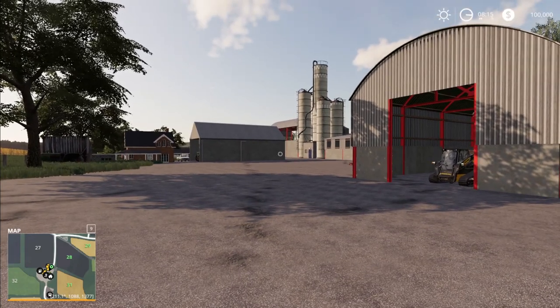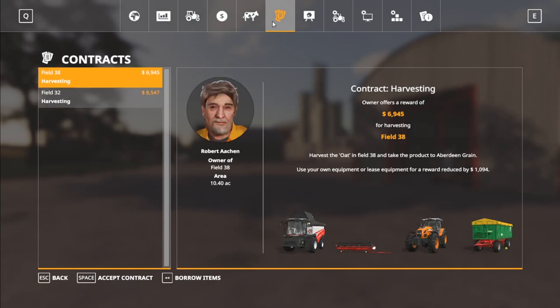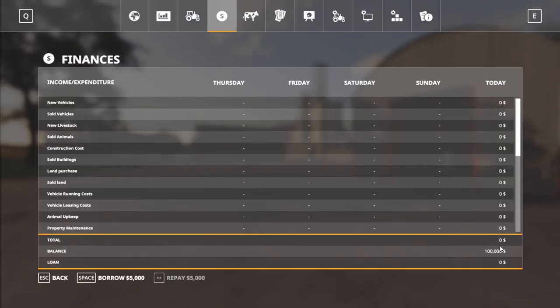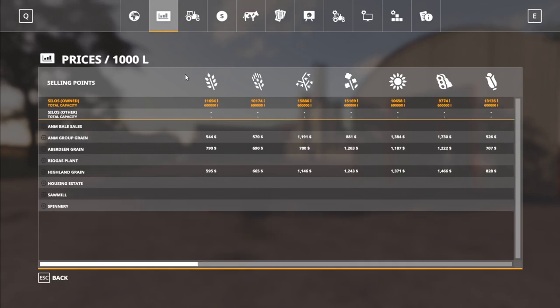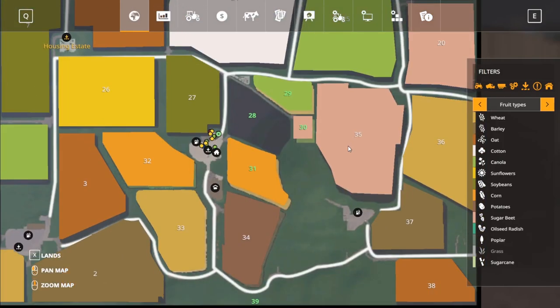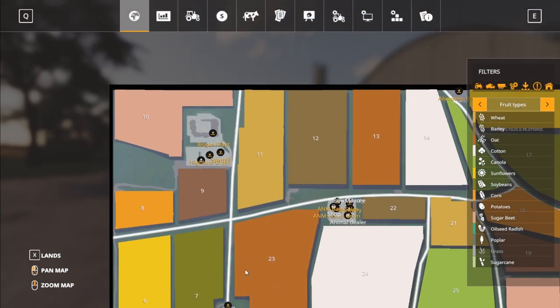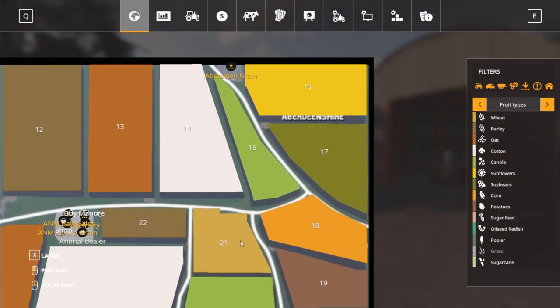Let's go ahead and take a look in the menu. Working our way across here — we do have contracts on the map. The AnimPens will show up if you have animals in them. You start off with $100,000 and no starting loan. There are several pieces of equipment, which we'll look at in the store in a minute — some of them need to be seriously repaired. Here are the sell points; we will take a closer look as we go around the map. I don't see a BGA at first, but — oh, there's a BGA right there.